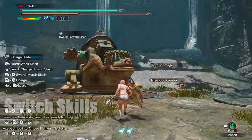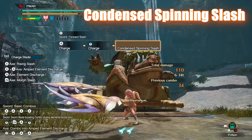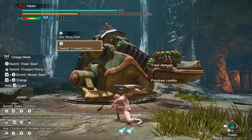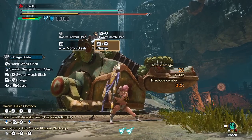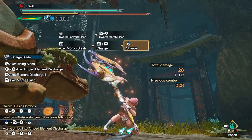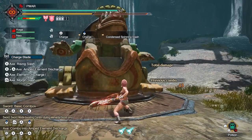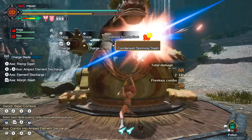The first new skill for Rise is Condensed Spinning Slash, otherwise known as Savage Axe Mode. This replaces the sword buff skill mentioned earlier, but this time it buffs your axe to a spinning pizza cutter of death. This mode only lasts while you have axe mode out, so if you switch back to sword or sheathe your weapon, you will have to redo the same animation via R2 plus A, then holding X. If you don't want the slow buildup animation, make sure to have yellow or red gauge when you do the phial charge animation so you can skip the weird chug thing. Also, unlike the sword skill, you don't need a shield buff to access this animation, but having the shield buff still increases your damage. This skill is pretty much the only thing that makes axe mode even usable.